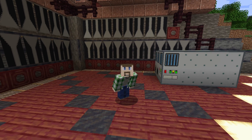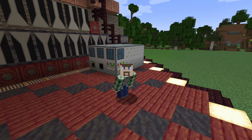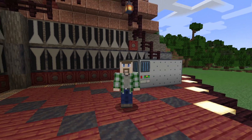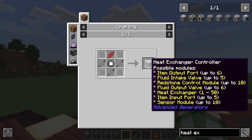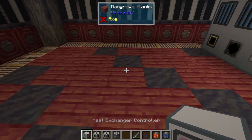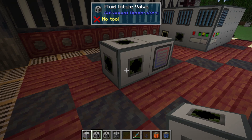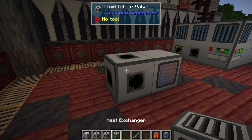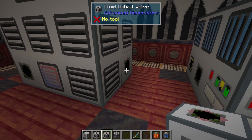Now let's say that maybe you don't have Mekanism or some other version of steam and you still want to use something like this. Well, good news — there is a way to make steam in this pack, and that's with the heat exchanger, which is another multi-block structure. The list of parts is about the same as every other one in this pack, which means it's pretty easy to set up. What you're going to need is the heat exchanger controller, at minimum one fluid intake but in most cases two, up to 50 heat exchangers, and then a fluid output valve to get the steam out.